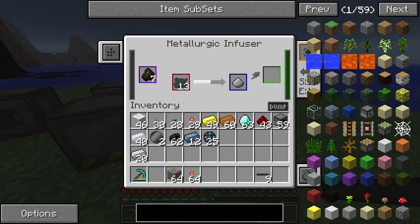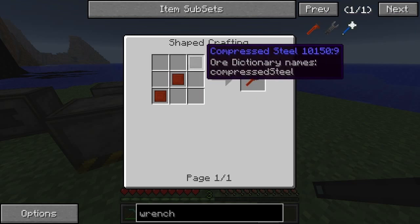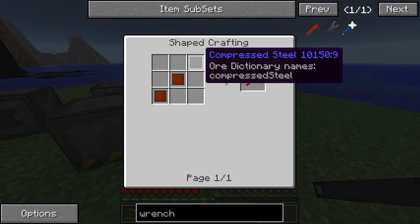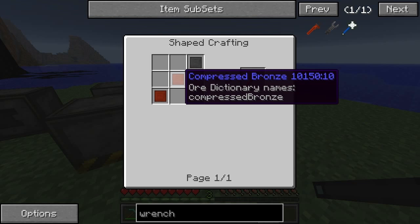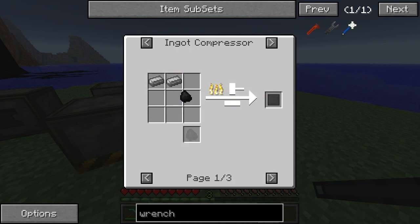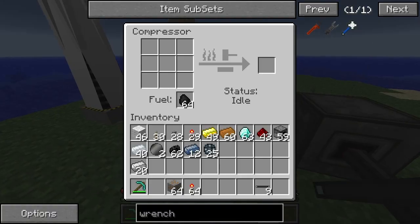There are two more things we need to consider when making the spaceship, because we're going to go to the moon. We need bronze — I think we want to make the wrench. Having a good tool is always a good idea, and it uses the two most difficult compressed items to get. If we have this, it will help speed up the work later on because bronze and steel are harder to obtain. We need compressed copper and compressed tin for the bronze, and for the steel we need to put the steel ingots in. So compressed copper and compressed tin are coming along first.